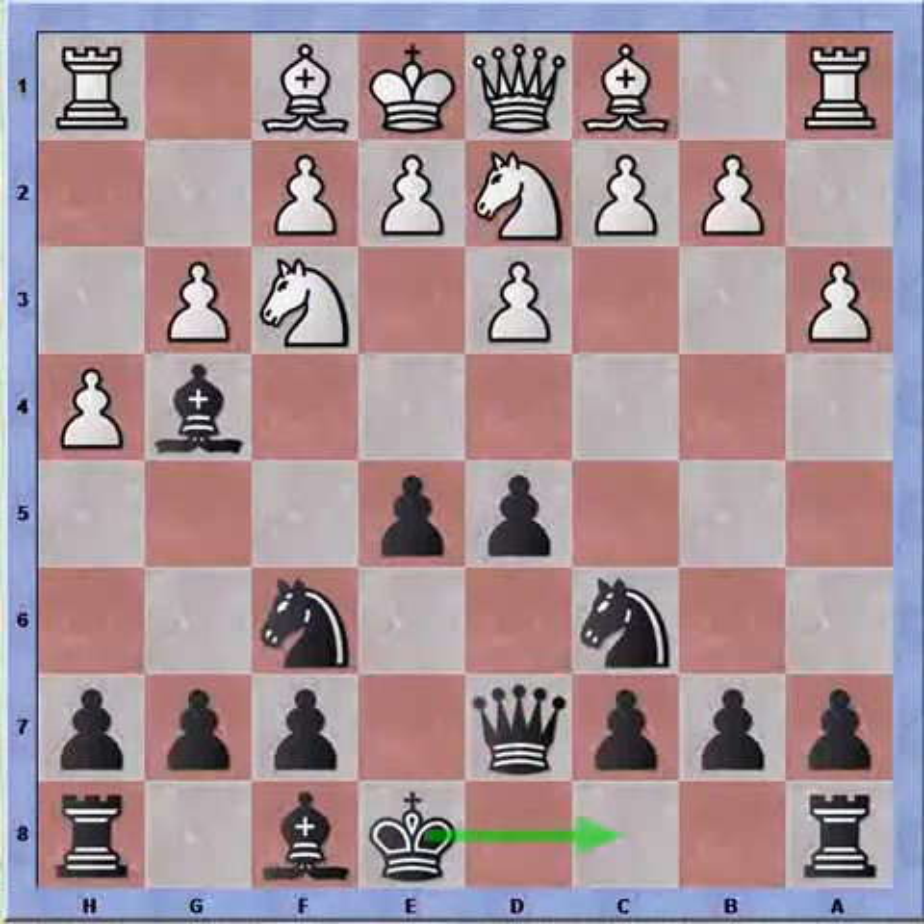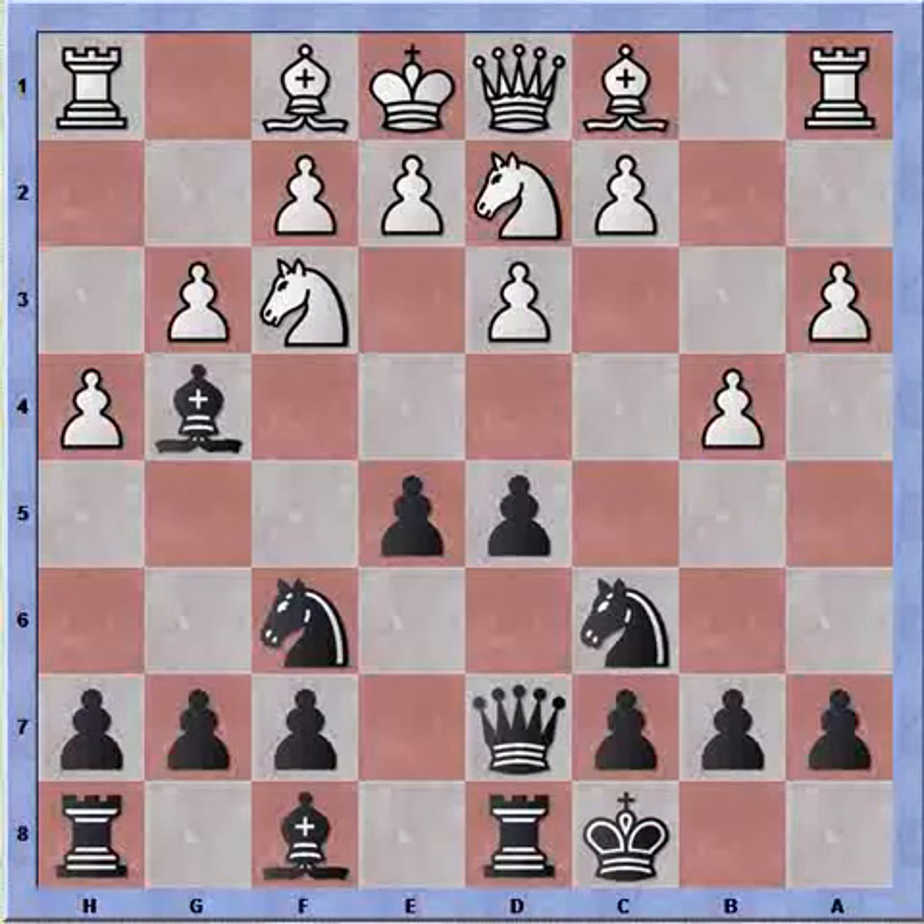I play queen to d7, and the reason why is that I would like to castle queenside. White plays b4, so we can see that White is anticipating my castling queenside and is already preparing a pawn storm. I castle queenside, and now White starts his attack with b5, attacking my knight on c6. This knight is used to protect the pawn on e5, which is under attack by the knight on f3.